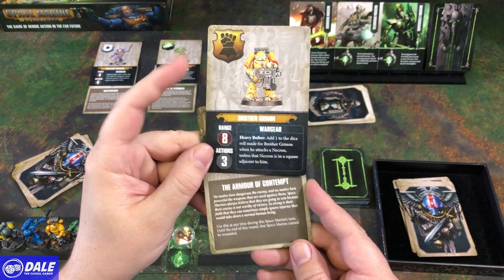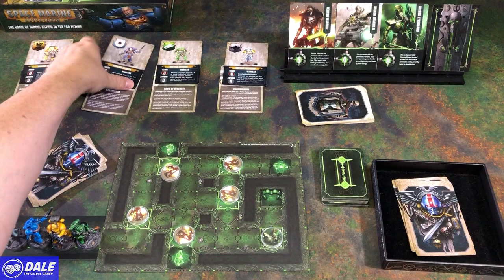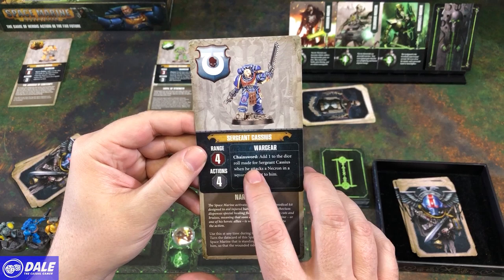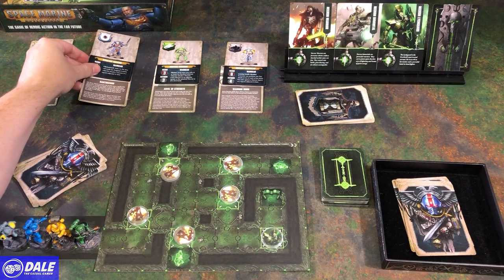He can use Armor of Contempt anytime during his turn — until the end of this round, that Space Marine cannot be wounded. Then we have Sergeant Cassius: range of 4, 4 actions. He adds one to the dice if he's adjacent to a Necron. And he's basically got a Healing Potion — if someone gets wounded, we can go adjacent to him and use that and flip him back over.